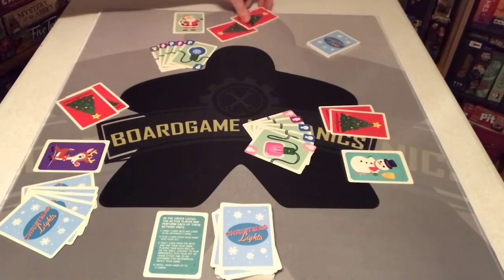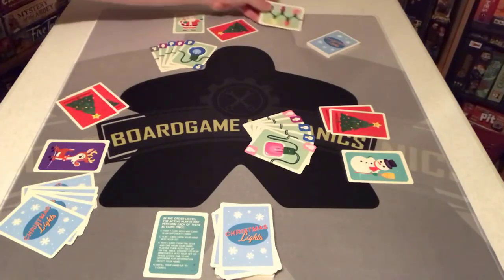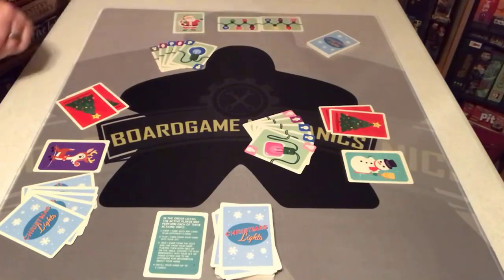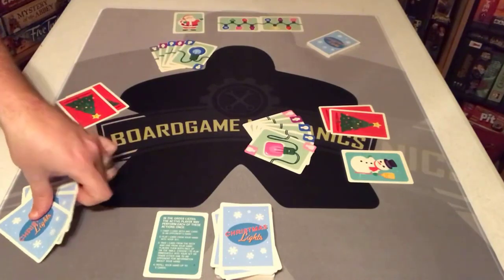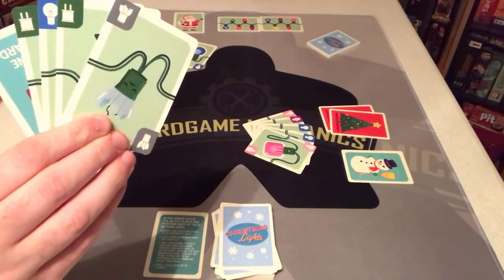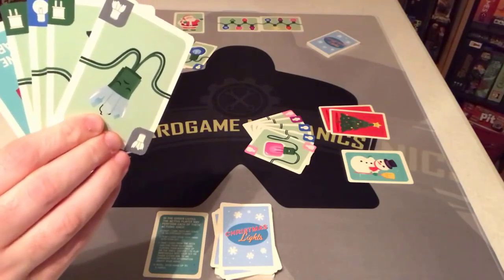Starting player is Santa. Let's look and see what kind of patterns he has — he's got some cool patterns. He doesn't know what's in his hand, but looking around he can see my hand. I'm going to show you what's in my hand but not to myself, so he can see it.